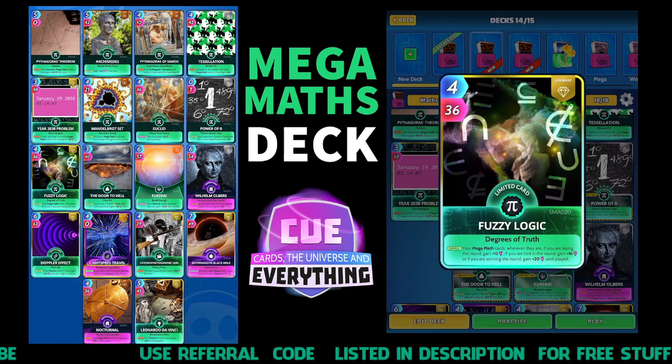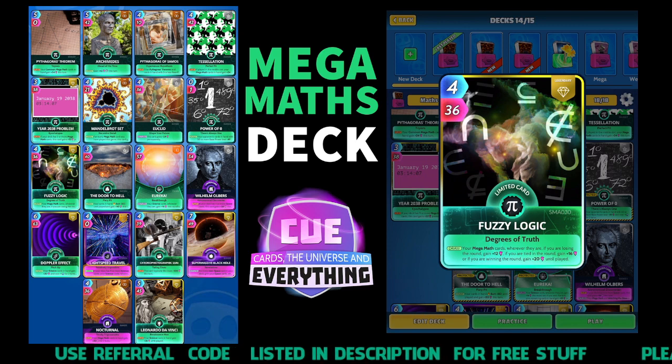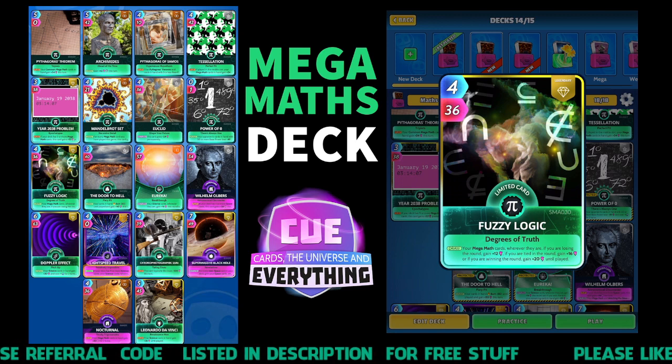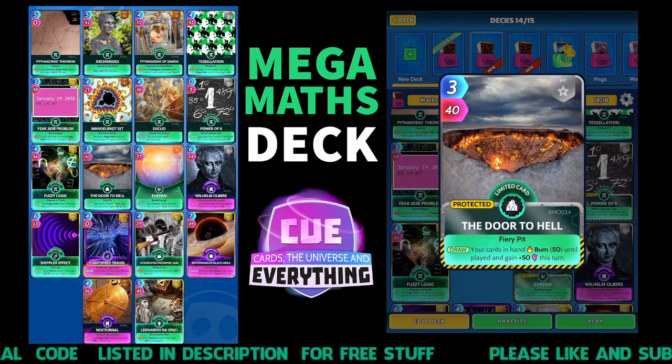Fuzzy Logic: on the draw, your mega math cards wherever they are - if you are losing this round they gain 12, if you're tied you gain 16, and if you're winning you get 20. So whatever situation you're in, you're going to get some points on all those math cards.